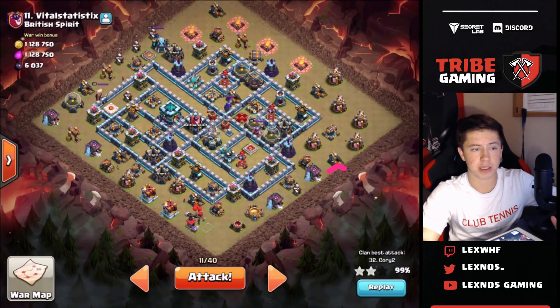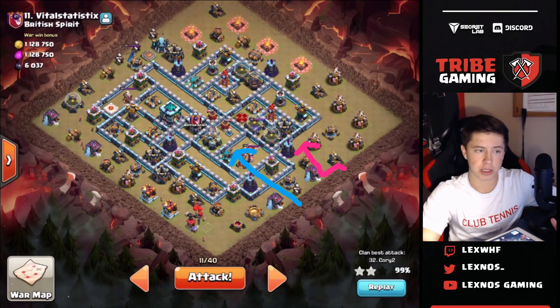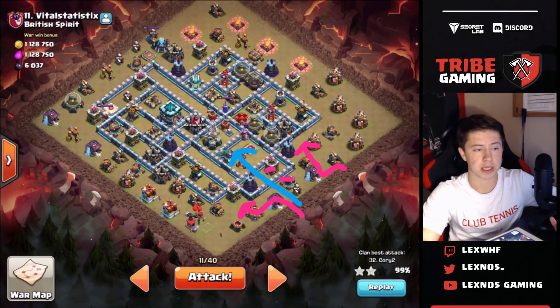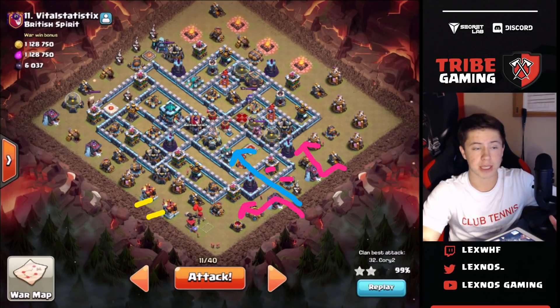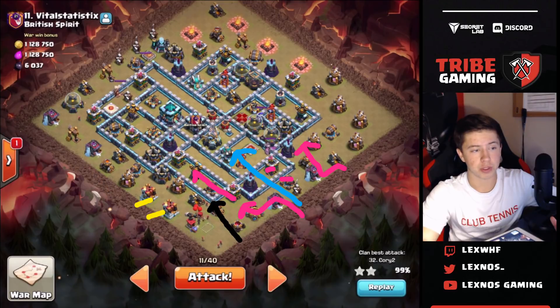I want to send my king to walk this way and make the funnel on this side, because I want to send a battle blimp right through here and take out this entire compartment with the inferno and the scatter shot using yetis in the blimp. Then we're going to be dropping our queen right behind so she can take out some of these defenses and walk around down to the south. We're going to drop some early minions to get these two buildings out of the way, then wall break into this corner so the queen can go inside this channel and reach the eagle and scatter.